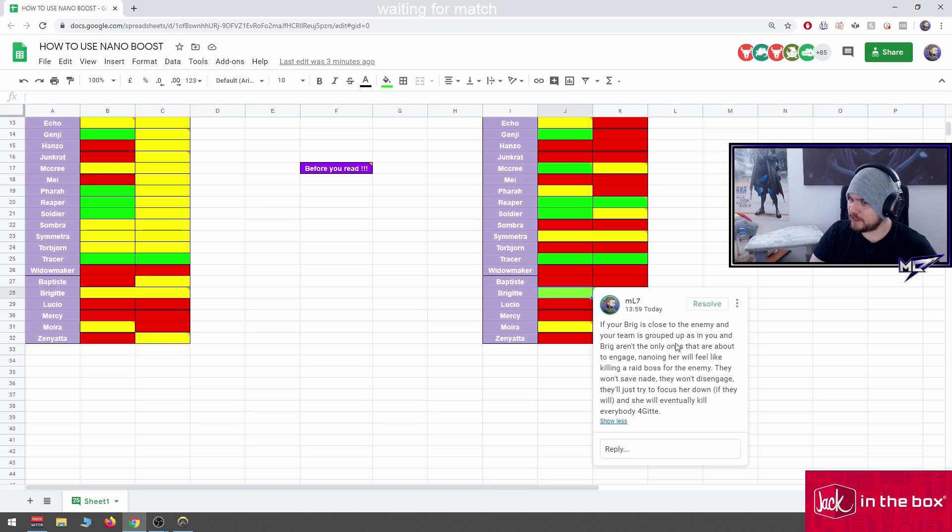Brig compared to the left table: in my opinion Brig is a raid boss. If your Brig is close to the enemy and your team is grouped up, nanoing her will feel like killing a raid boss for the enemy. In silver they won't disengage — they'll just try to focus her down and she will eventually kill everybody.